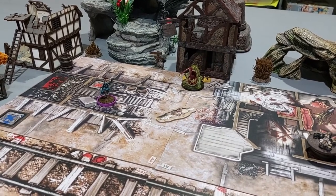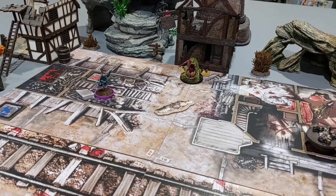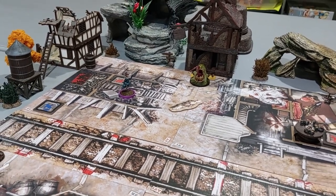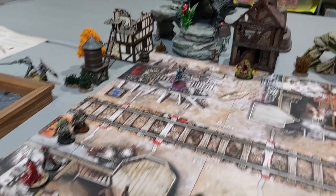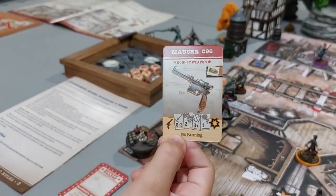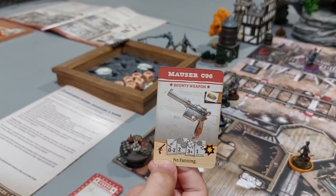Now it's our turn — Ollie's going to go pick up that objective. She gets the bounty weapon: zero to two range, two dice, hits on three — that's pretty good, though Gunslingers can't fan with it. Now she spends one action to go out where her horse is, and gets on the horse for free.